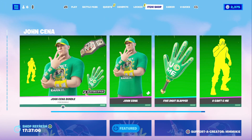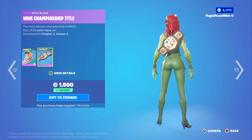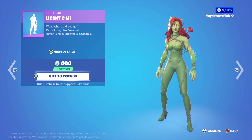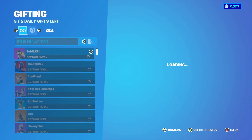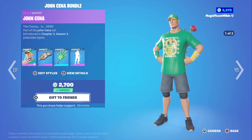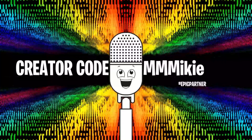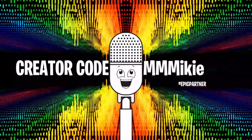We've got the John Cena Bundle: John Cena outfit with the WWE Championship Title Back Bling for 1,500, Five Digit Slapper Pickaxe for 800, You Can't See Me Emote for 400 — all in the bundle for a total of 2,000, which is 750 bucks off the total. You can get any and all of these items using code Mikey — M-I-K-I-E — in the item shop, and some of the proceeds will go to help support the show.